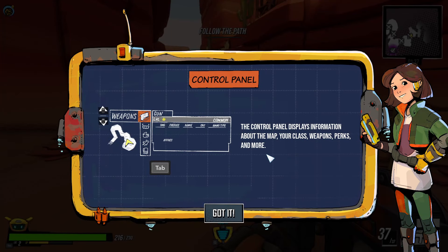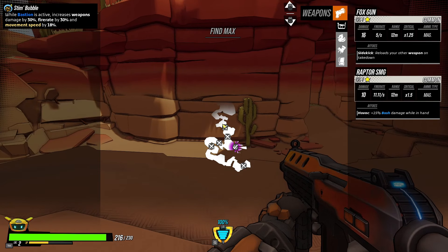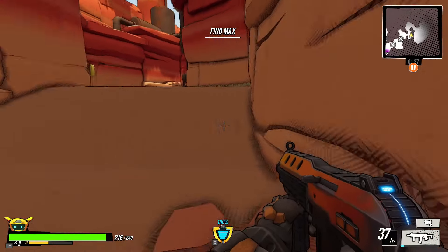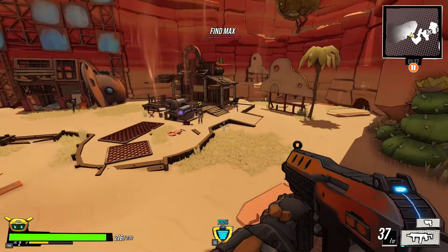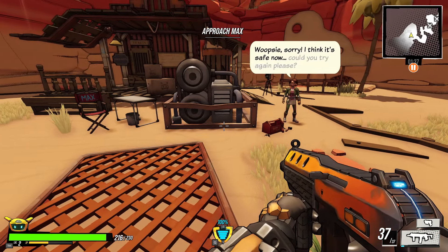The control panel displays info about the map, your class, weapons, perks and more — I can press Tab. Box gun, Raptor SMG, Stim Bubble. There are ticks and X's on things. We can't do anything with that door. An interesting area — picks up the generator. Could you try again? Oh there we go — a few days later.